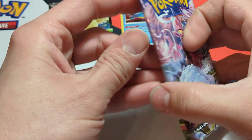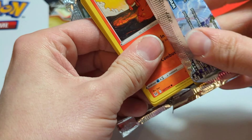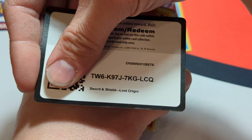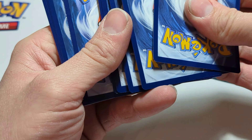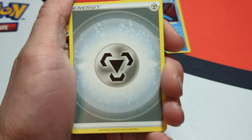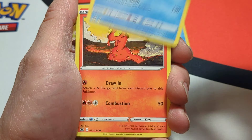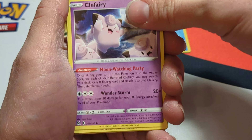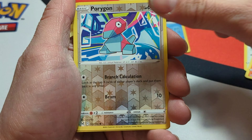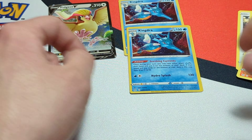Moving on to pack number three. Get this open. There is the code card, and here is our four to the front. Starting off with a Steel Energy this time. Lumineon, Gloom, Swanna, Slugma, Clefairy, Aipom, Spinarak, Litwick, reverse is a Porygon. And another Holographic Kingdra — a little weird.